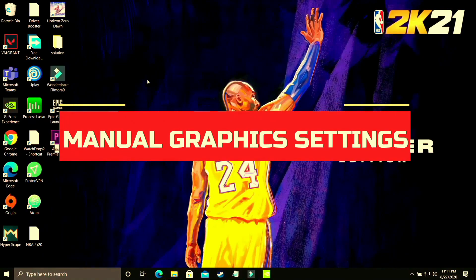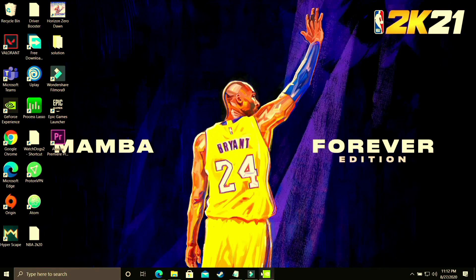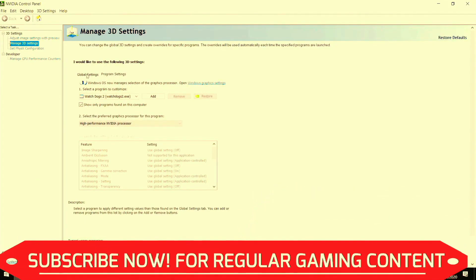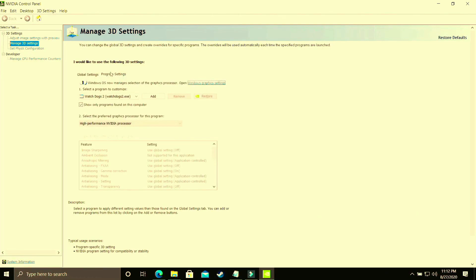This step is specifically for users who are not able to change graphics settings in Windows 10 because they're on an earlier version or Windows 7. Just right-click on your desktop and go to the Nvidia Control Panel. If you have an AMD dedicated graphics card, go to AMD Settings instead. Make sure that you are in Program Settings and not Global Settings, as they are two different things. I've made a separate video on best global settings for the Nvidia Control Panel — link in the description.